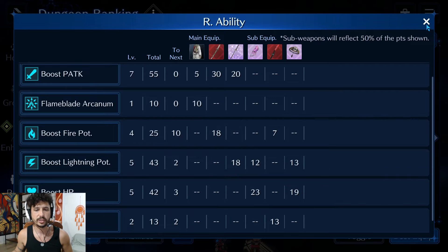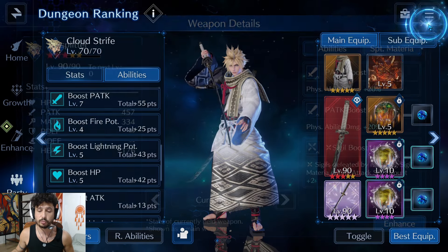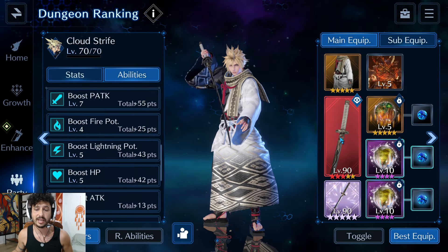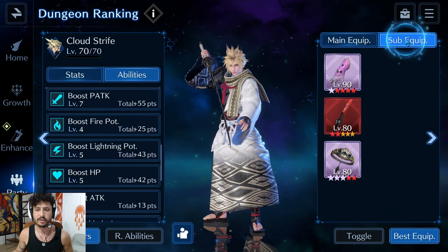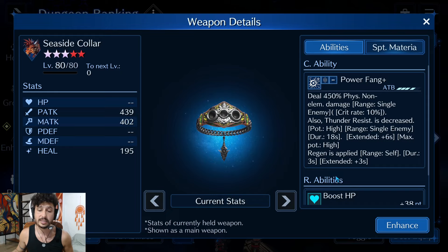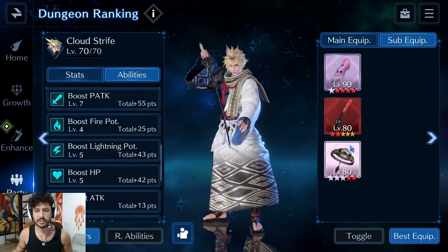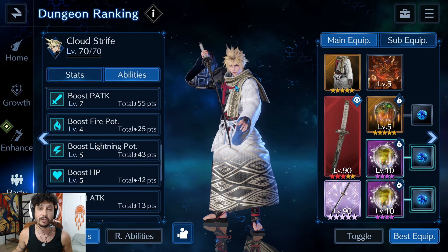The Sky Splitter's support materia has X-sigil Boost, which is why the X-sigil is in the third slot. We're running the Murasame OB10 in the second slot because this is a fire-lightning build prioritizing fire. For sub-equips, I'm running the Crystal Gloves for HP and lightning potency, the Seaside Collar for HP and lightning potency, and the Prototype Crimson Blade for attack and fire potency. It's a pseudo hybrid fire-lightning build and you'll see how well it works in battle.